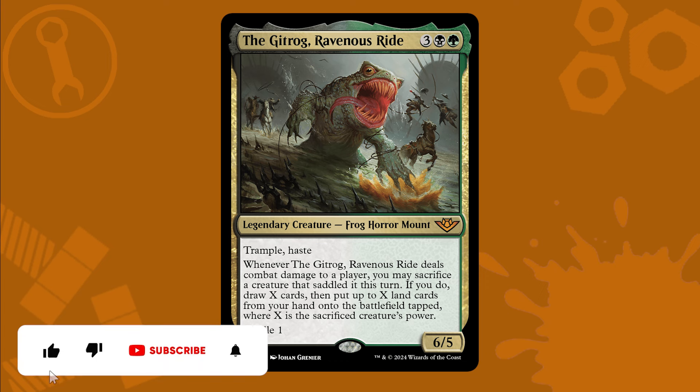How do we ensure we have low cost, high power creatures to sacrifice to the Gitrog? How do we get them back, and how do we capitalize on the insane ramp that we can generate? And how do we do it on just $50? Before we look at the build, make sure to hit all those good good buttons and subscribe to become a member of the Brew Crew, to never miss a deck.